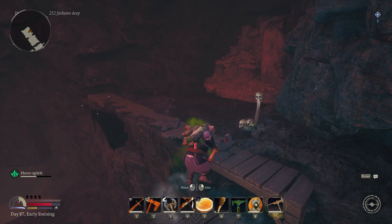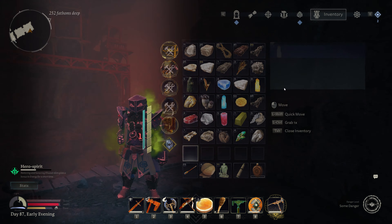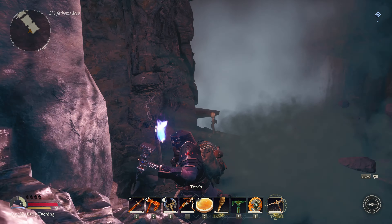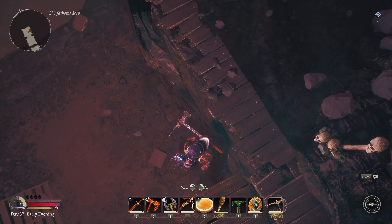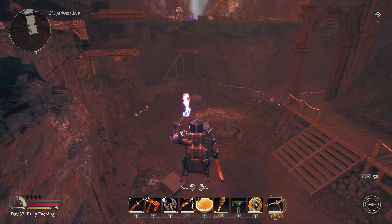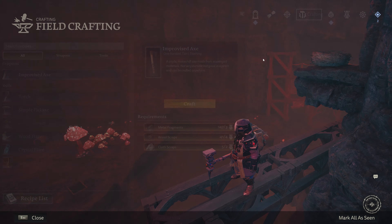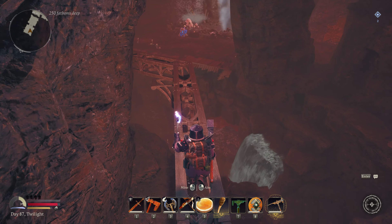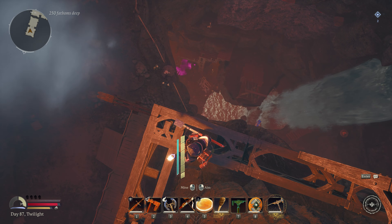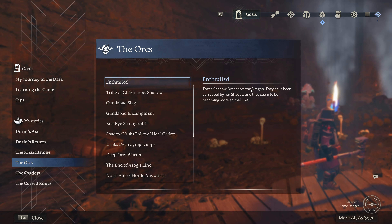Why am I taking damage? I was poisoned or something, but I don't show poison in my statuses. I'm taking constant damage. Rocks falling off of the ceiling - not cool game. I think I've hit the extent of this level of the zone, so let me go back across here and figure out where I want to go down a little bit further. Enthralled. These shadow orcs serve the dragon - they've been corrupted by her shadow and they seem to be becoming more animal-like.